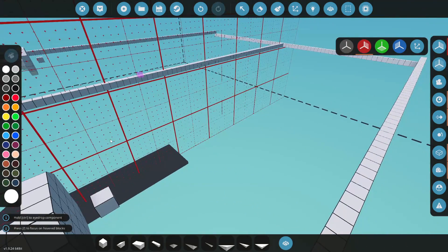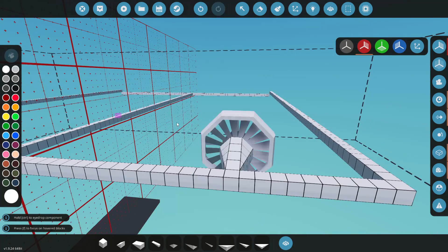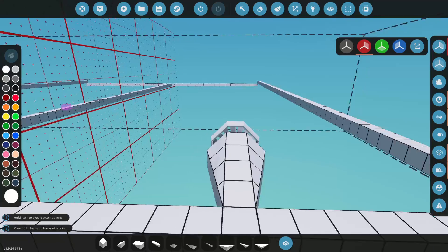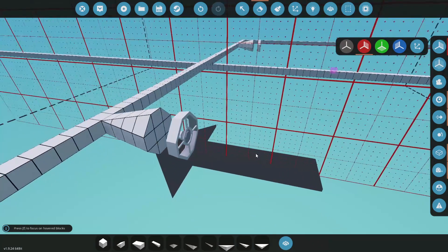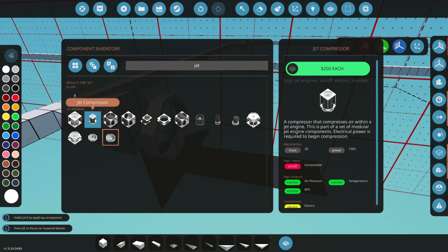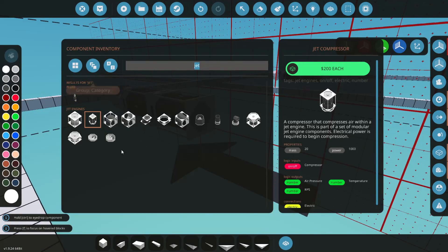We could use the large jet intakes as part of the engine — I think that's what we'll do. That'll give us some power. The cone might need to be a little bigger. Let's start building the engine off of this one, and if we need to make it bigger we can. We need a combustion chamber — I'm going to double up the compression since we have such a long space to go through.